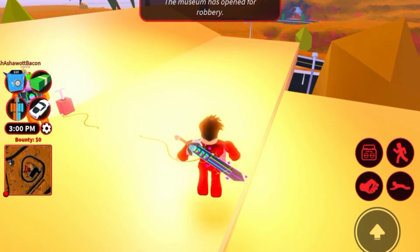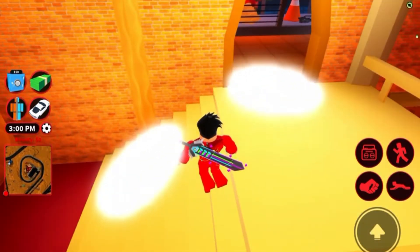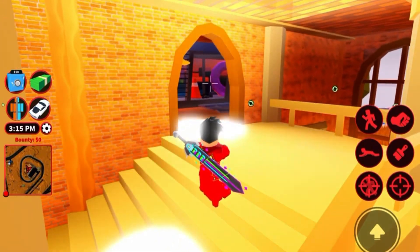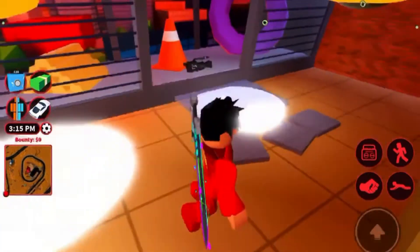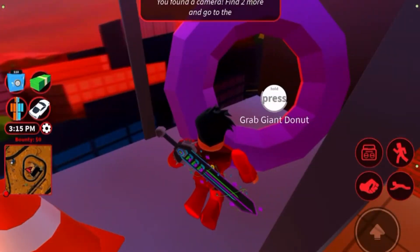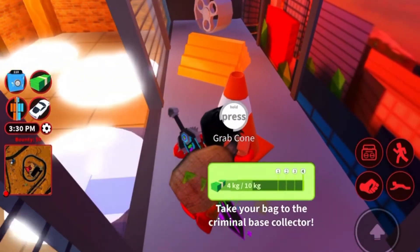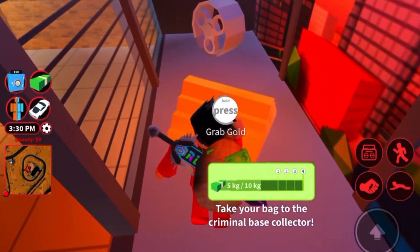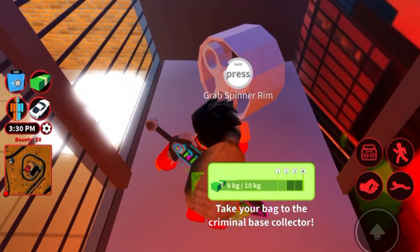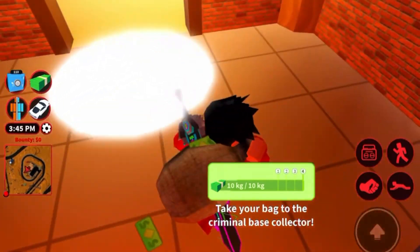It just opened. Come in here — this is where your gun comes in. I'm going to shoot down the glass, and as you can see there's a camera right here. While I'm at it, you might as well take some money because the museum gives you a good amount of cash.